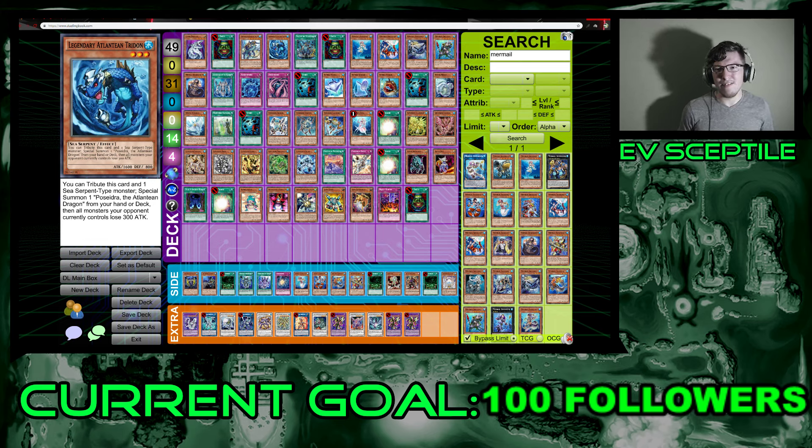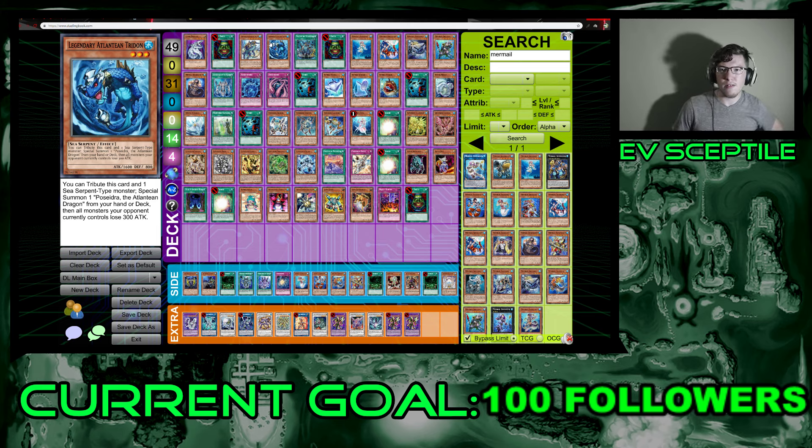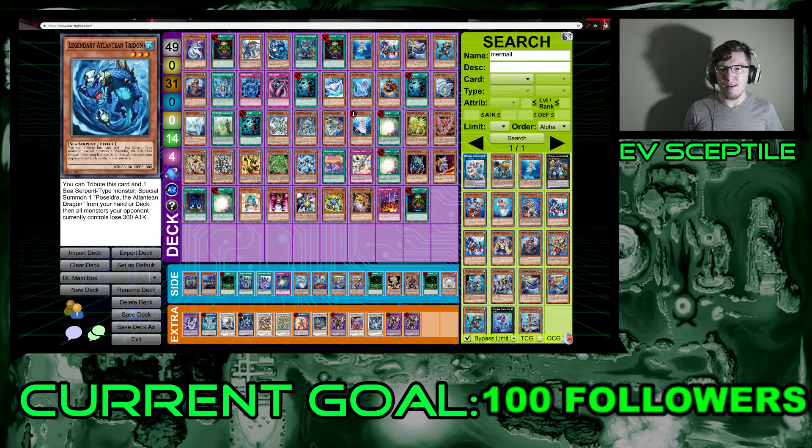Continuing on, we have Atlantean Tridon — a level three sea serpent. You tribute this card and one sea serpent monster you control to special summon Poseidra from your hand or deck, and all monsters both players control lose 300 attack. It's a way to get the boss monster out easier, summons from the deck, and you still get the stat decrease without needing a full back row to bounce. Poseidra can then use its graveyard effect later.